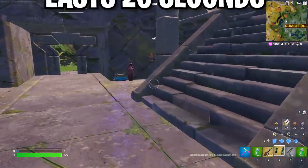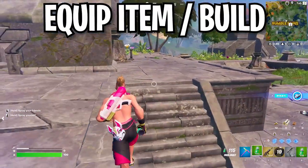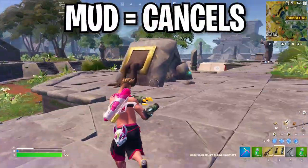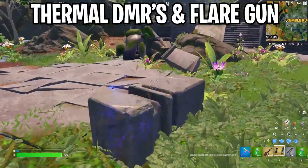When using these gauntlets, it only lasts 20 seconds and you can cancel the invisibility by switching to an item in your inventory or building. Walking in mud will also cancel effects and thermal DMRs and a floor gun can detect you under the invisibility effect.